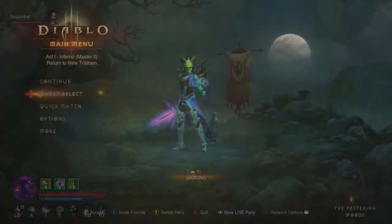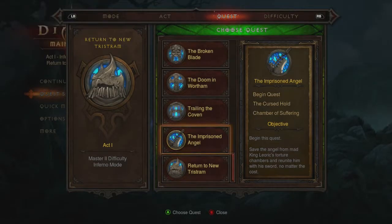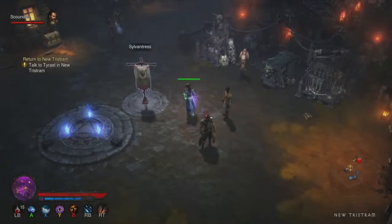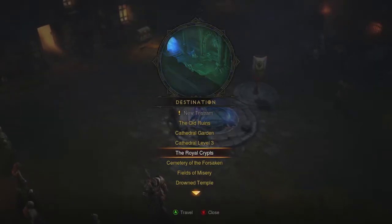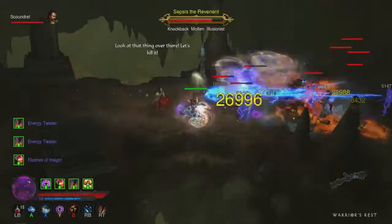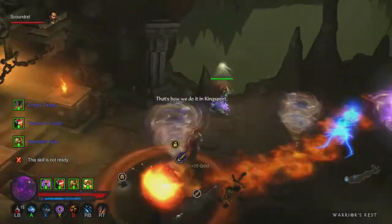For Act One, pick Inferno and go all the way to the end so you have everything unlocked. I chose Master One just to get this recording done, because I definitely tried a bunch of times and failed getting the key. To start farming Valor, you usually want to go to a different place than where the key warden actually is.